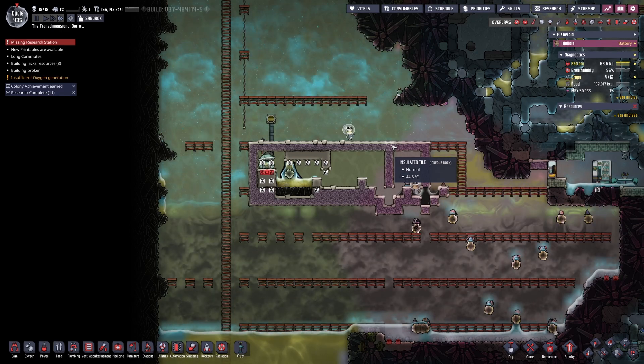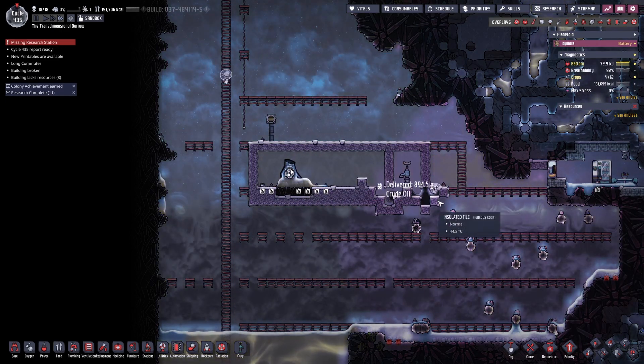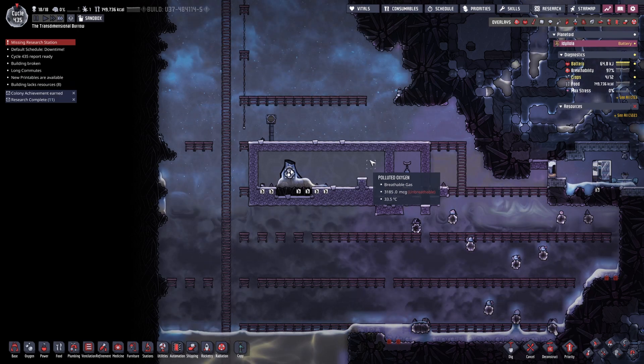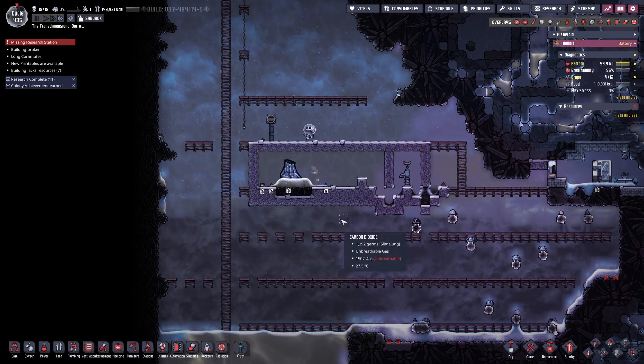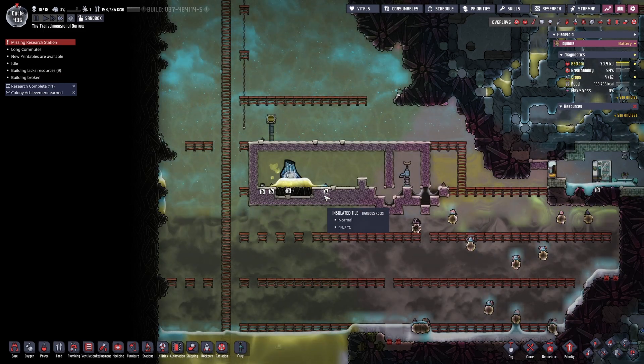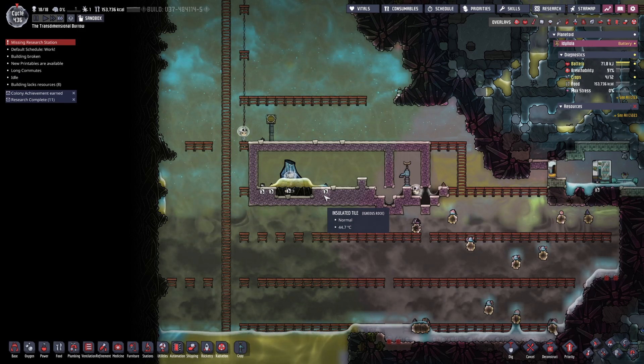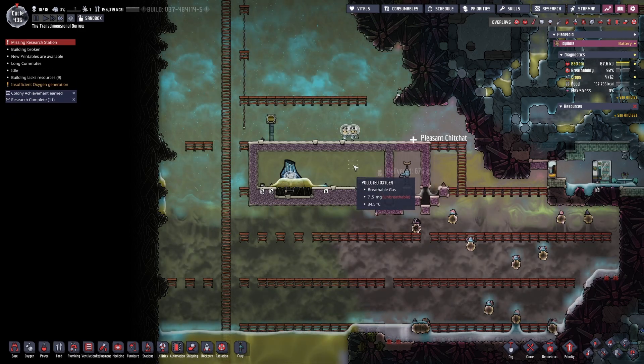Once I moved the last few bricks and pumps, the polluted water was off-gassing, which I thought would cause a problem. Luckily when I added the salt water there was no polluted oxygen left, so all ended up okay — avoided by luck more than anything else.